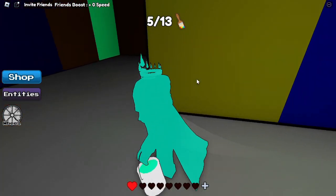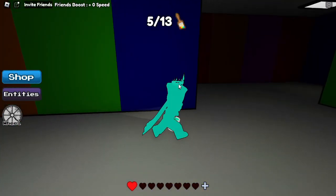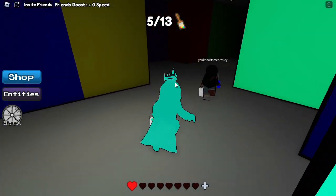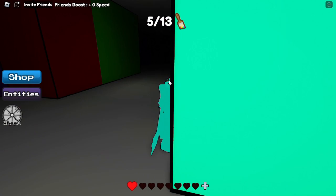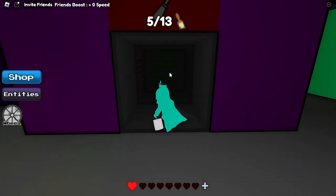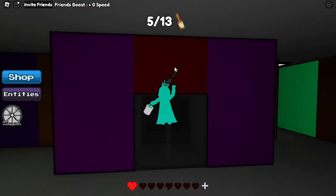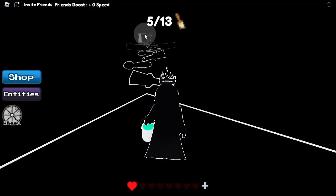So now if you remember earlier when we did that first parkour room, and where the vent was with the screwdriver, we have to go back there through the parkour to get to the teal room. So let's just go around the map. The most important thing is just keeping your orientation about where you are. It's not really a maze, it's just like a giant room with many walls. But anyway, now we just need to go in here and do the parkour again.